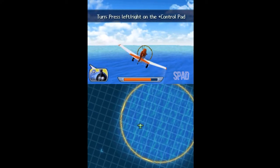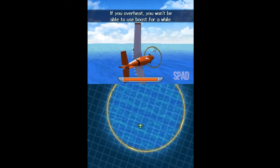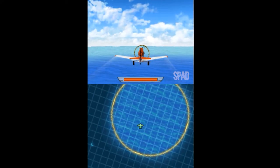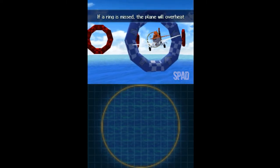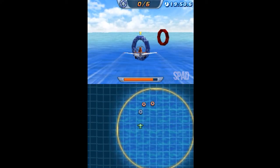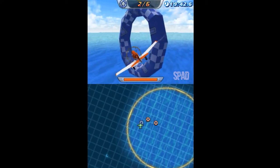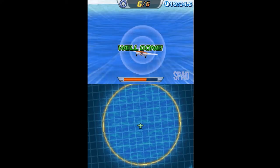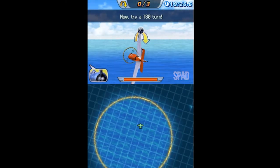I need you to fly through six rings. If you can't turn fast enough, use your brakes — they'll help you make tight turns. If you fly past the point and want to turn back quickly, do a 180 turn. Trust me, it's quite a stunt. Now try a 180 turn.